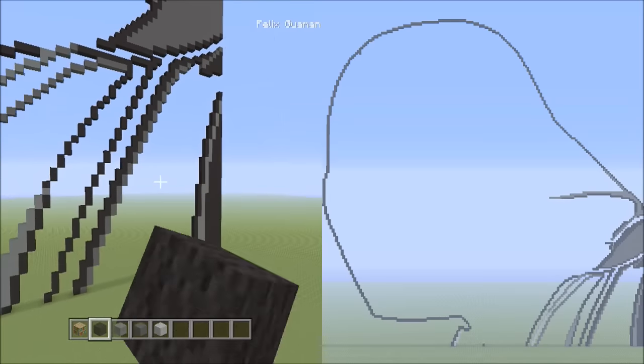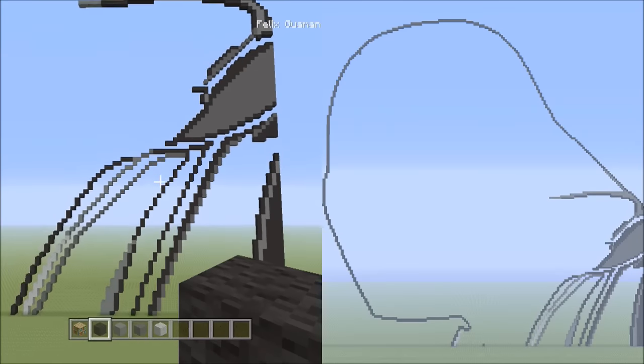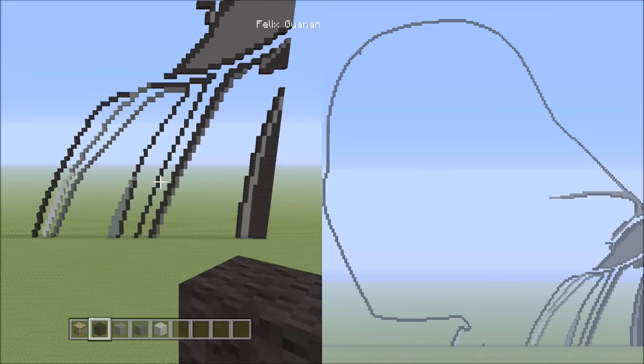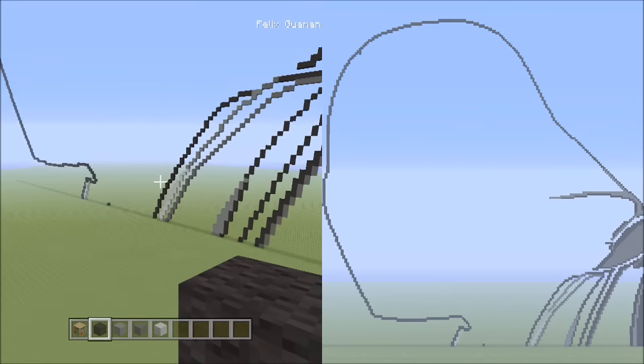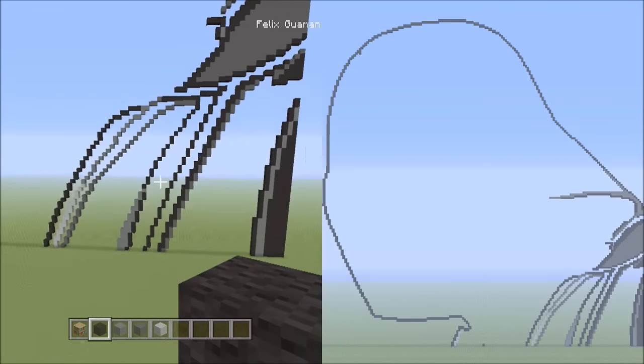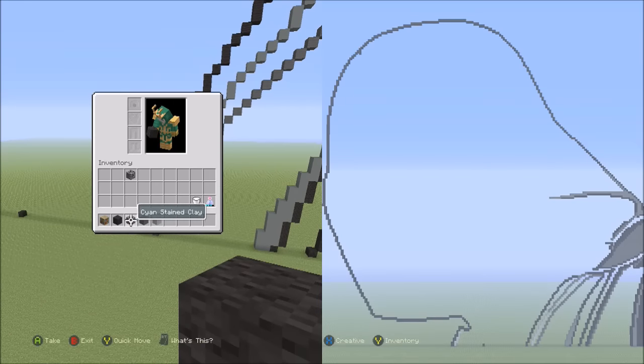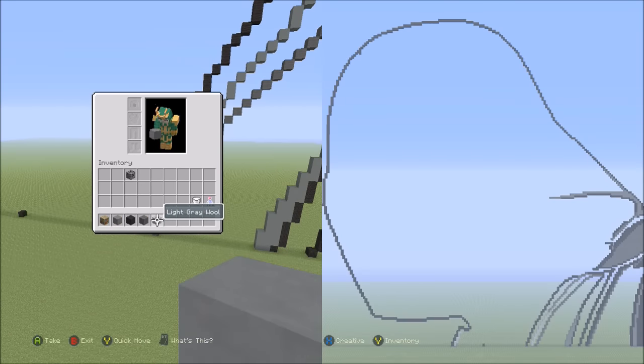We're going to be filling in these large empty spaces with certain block types. We're going to start from the left side going to the right. We're going to be switching over to the cyan stained clay. Keep the blocks in order in your inventory — cyan stained clay, then black wool, then gray wool. We won't need the light gray wool for this part.